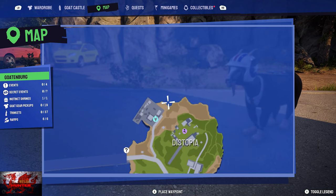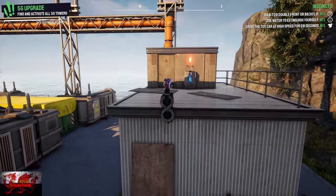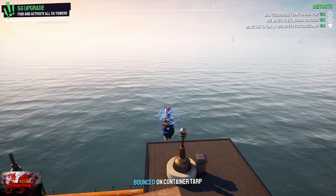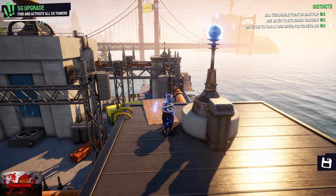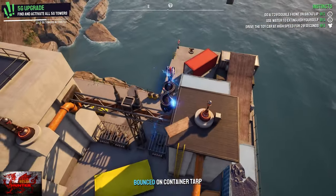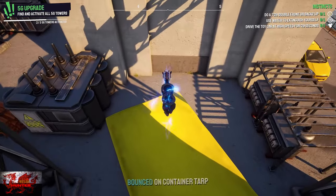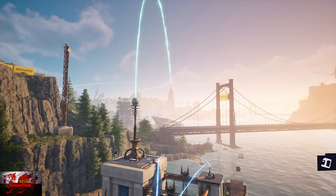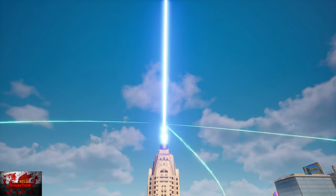You need the Gotenberg tower unlocked for the final 5G tower, located in the top left corner of the map in Dystopia. Climb up, grab the electric, jump on the yellow tarpaulin, get the first bit of electric, wait for it to charge, grab it again, jump to the next tarpaulin above you, drop down, and jump to the one straight in front. That completes all three 5G towers and unlocks the 'Welcome to Earth' achievement.